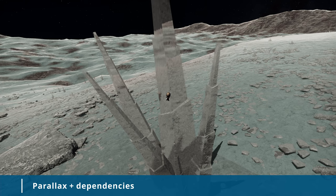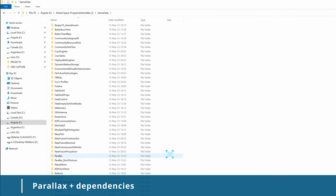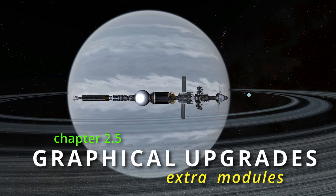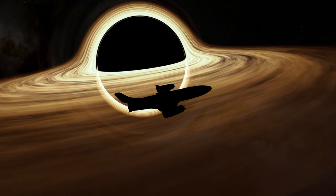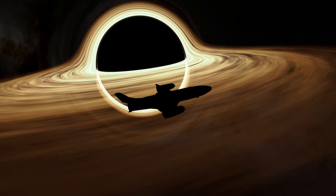Parallax's collision feature needs to be activated manually. For this, you need to go to the GameData folder, then the Parallax folder, then Config, and open Parallax_Global.cfg with a text editor. Then change 'enable collisions' to true. Alright, we have installed our essential visual mods. Now we can add extra flair to push our visuals even further.